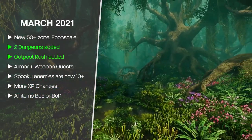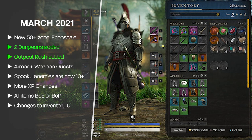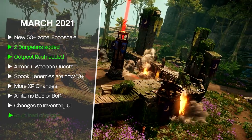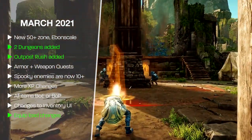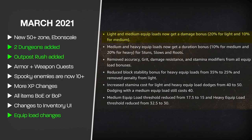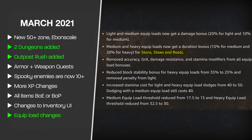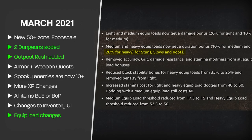Pretty big changes were made to the inventory UI in March, making it much easier to see your character and providing a better layout for gear. A change to equip loads was also made: wearing a full light armor set gives a 20% damage bonus; a medium load gives a 10% damage bonus plus 10% increased resistance to stuns, slows, and roots; and a heavy load gives no damage bonus but a 20% increase to stun, slow, and root resistance.